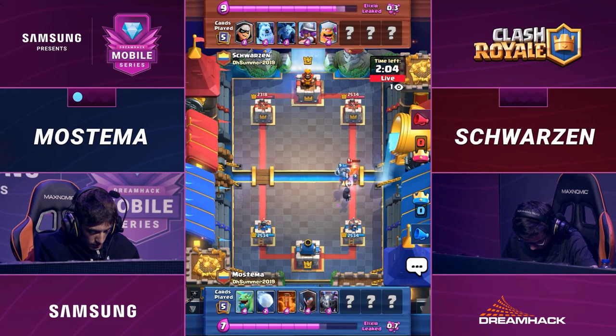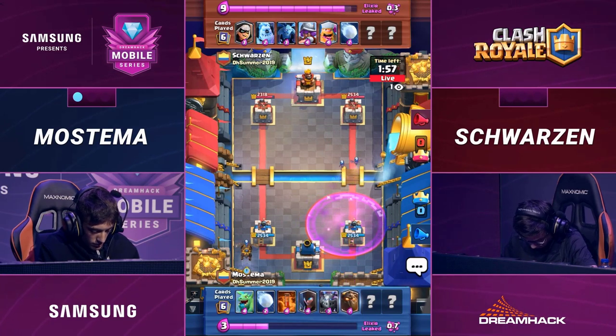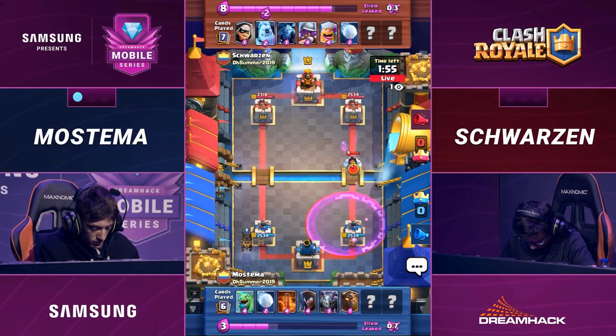That Musketeer on the bridge with a Mega Minion. Cheeky play there from Mastema. Looks like the Lumberjack — not going to make it. I thought maybe he was going to get one hit on that tower. Doesn't happen. Access denied.